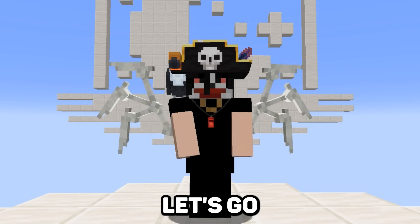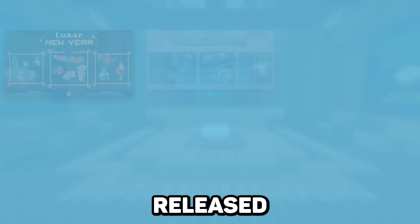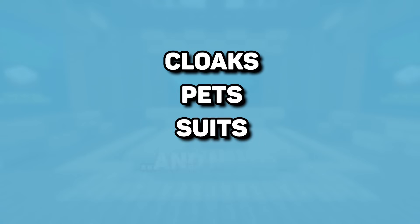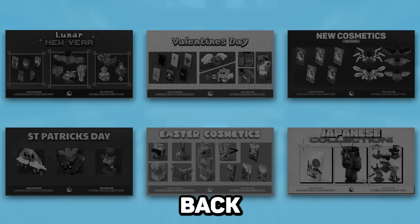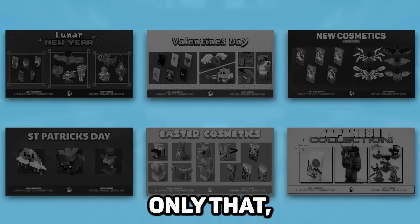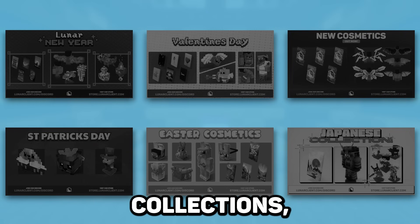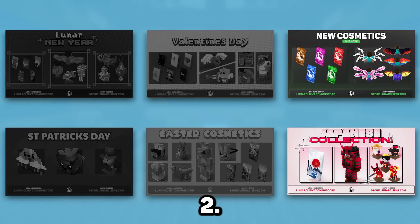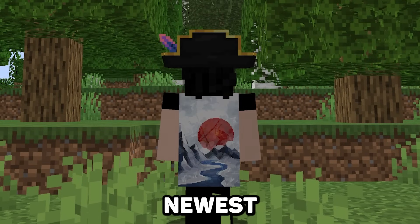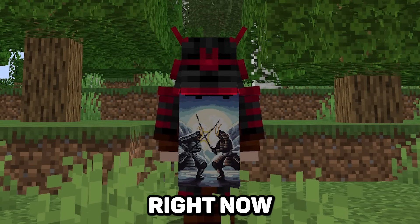Speaking of our collections this year, let's go over them real quick. In total, we released six collections this year, all featuring brand new cloaks, pets, suits, and more. As tradition, we brought back our seasonal collections such as New Year's, Valentine's, St. Patrick's, and Easter. But not only that, we released two completely new collections: Flow and Japanese Volume 2. All of these collections feature some amazing handmade designs by our team, and our two newest ones are still available for you to pick up right now on our store.